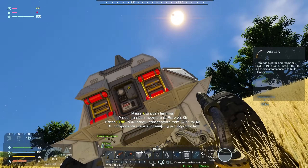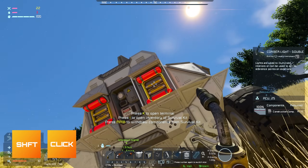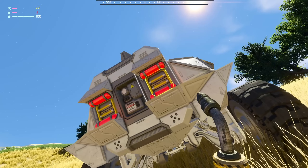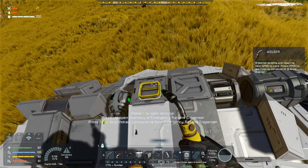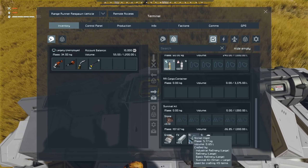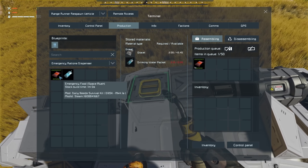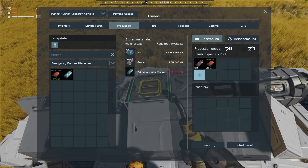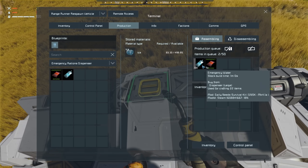I'm going to get that onto the build planner and put all components into production. Right clicking with the welder in your hand will put it in the build planner. Shift clicking on an inventory slot like this will put it into production. There we go — everything's being made. Middle mouse click will withdraw what it can. So this thing should pull ice and gravel and presumably produce the food we want. Emergency rations dispenser — make me ten water and five food. It is very slowly producing water.